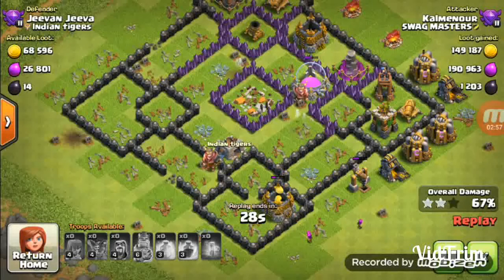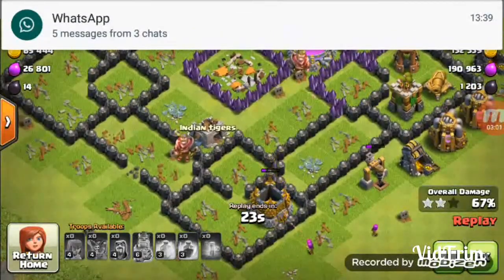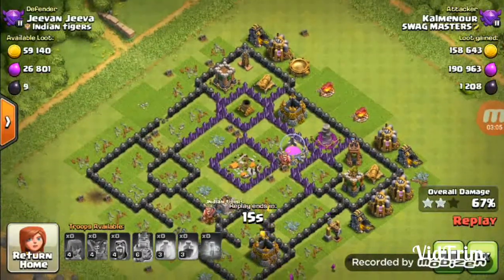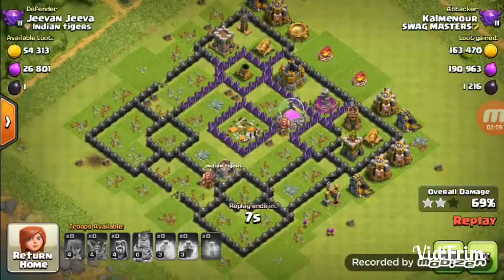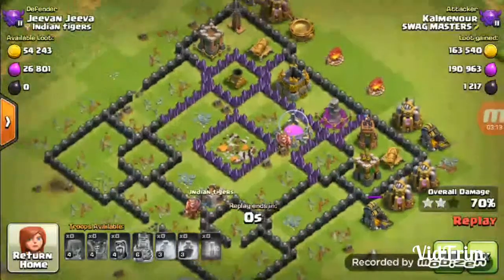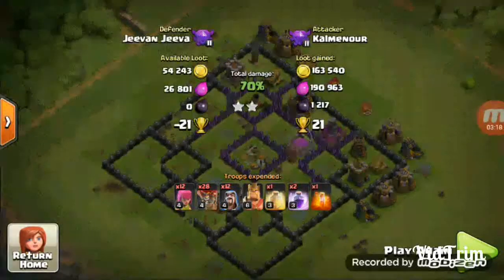That's it for this strategy. You have to find a base that has trophies above 20 if you are trophy pushing. It does not matter how much loot it has, but it must refund you the loot that you have spent on your army.